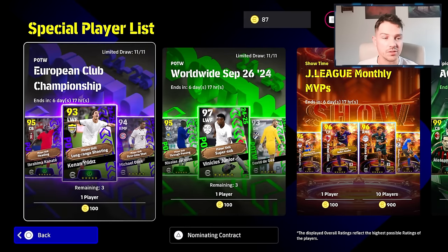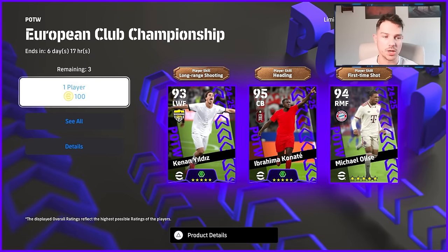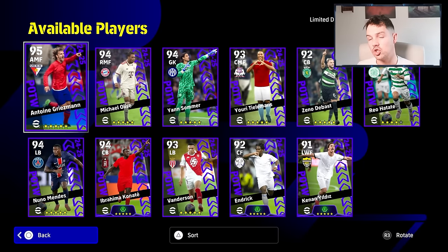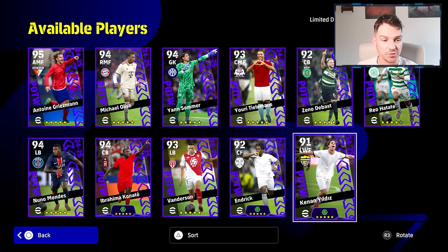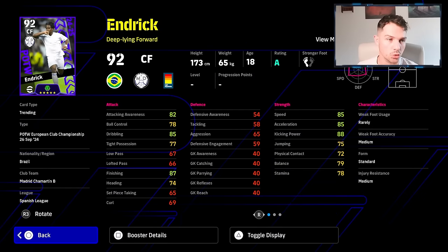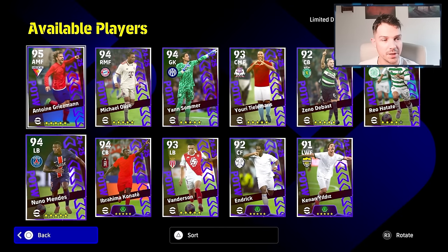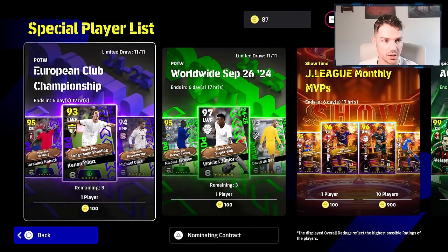We have the European Club Championship. You have Ildez, Konate, and Michael Olise. These are all going to have Showtime skills, or extra skills I should say. That is the full list there. Hendrik is in as a 92 overall center forward — it's definitely not his best version, but if you missed out on the old version, it's another chance. Nuno Mendes, Antoine Griezmann. It's an okay pack, honestly — nothing to get too excited about.